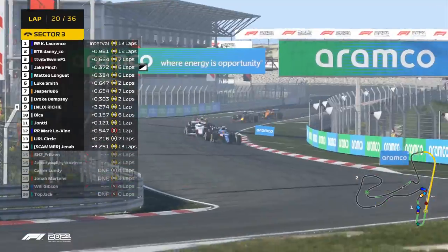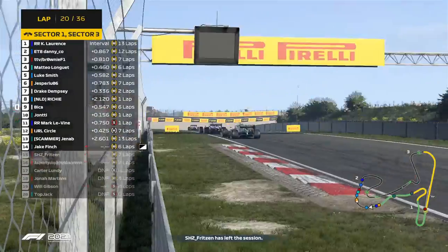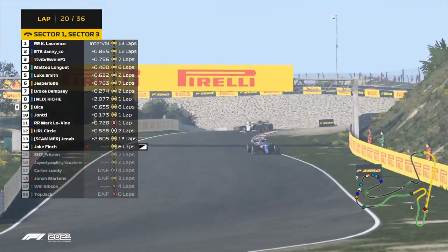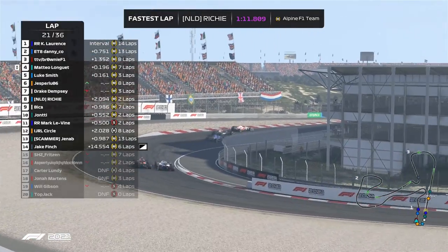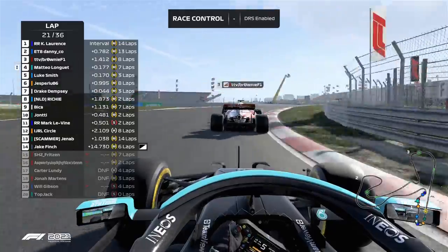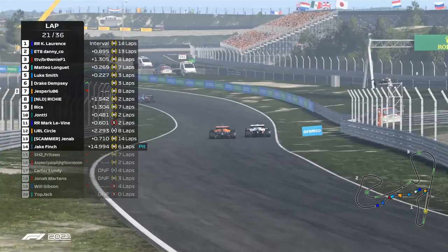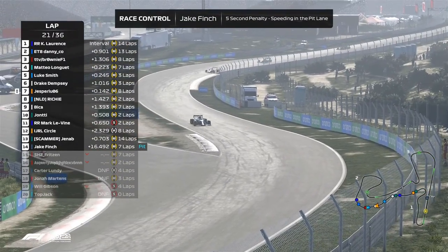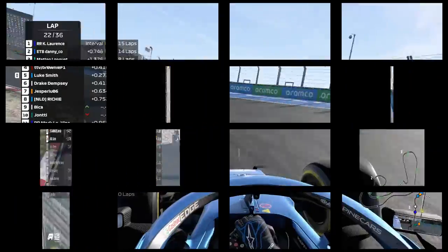Fritz has pulled in for a pit stop. That might be damage — looks pretty much race-ending for Jake. He's going for it, looking for the space but it's not quite there. They go side by side up through the hill. Jake gets another penalty — a pit stop add-time — and pulls up to the alpha tower. There it is.